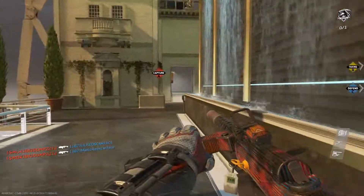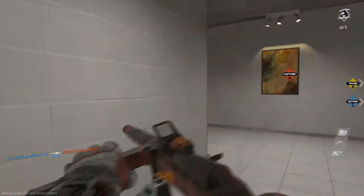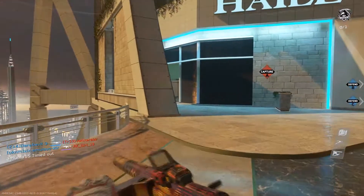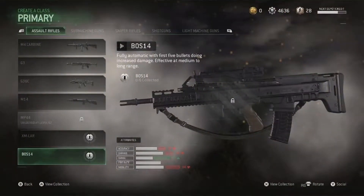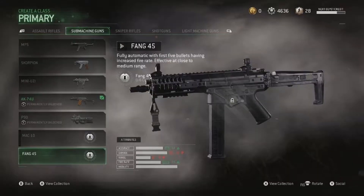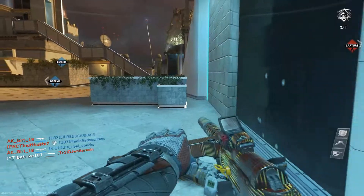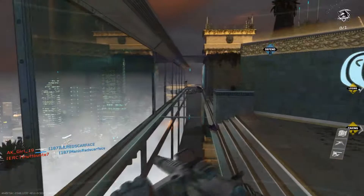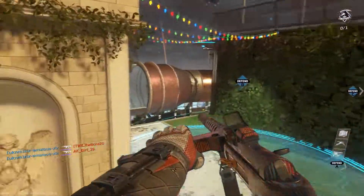This week we had a massive update to Infinite Warfare and Modern Warfare Remastered — two games, but we had an update to both of them. In Modern Warfare Remastered we got three new guns: the first gun is the BOS14, which is an AR; the FANG45, which is an SMG; and the PROKOLOT, kind of like 'chocolate,' which is a three-shot burst handgun — which is epic. I've seen some people play with it and it is awesome.